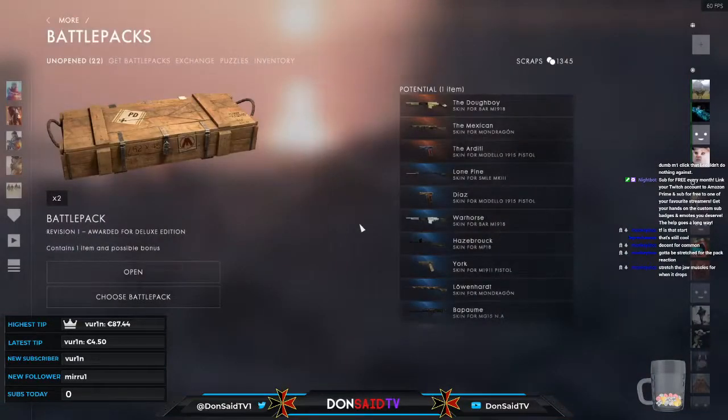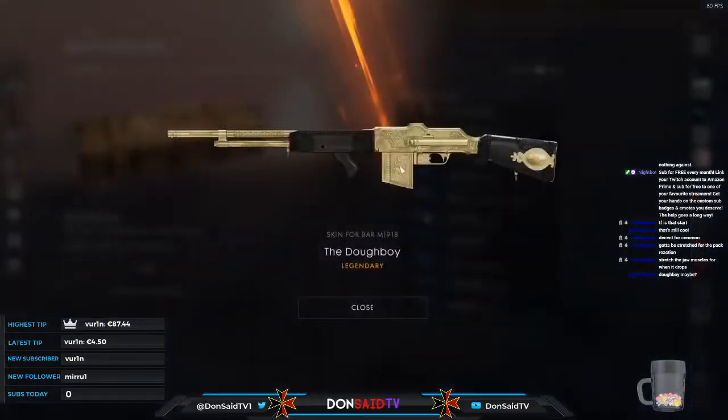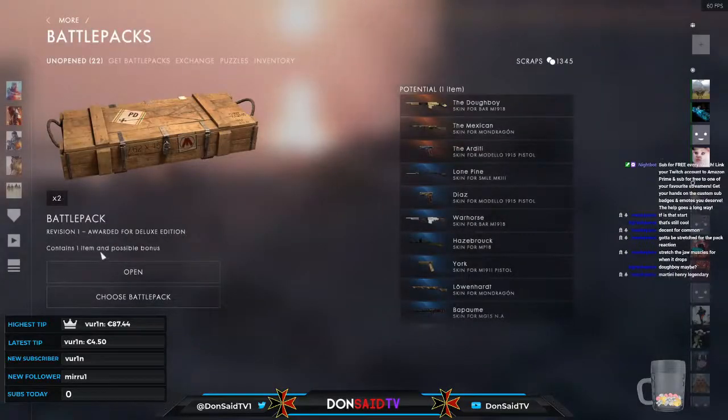Feel free to let me know in the chat which weapons or skins you think we'll be getting tonight. The doughboy for the BAR — quite shiny, very intricate, with a blacked-out stock. Certainly very intriguing. On to our second-to-last pack for this revision: Martini Henry legendary — could be one way to find out.